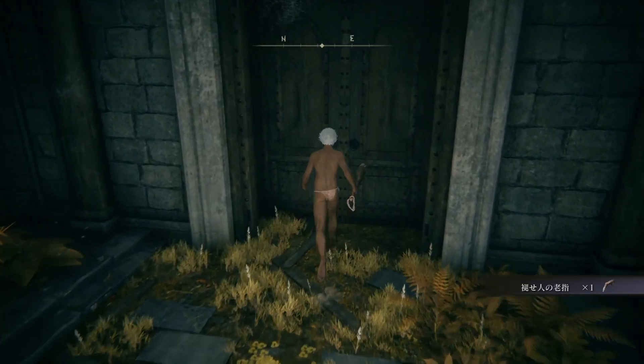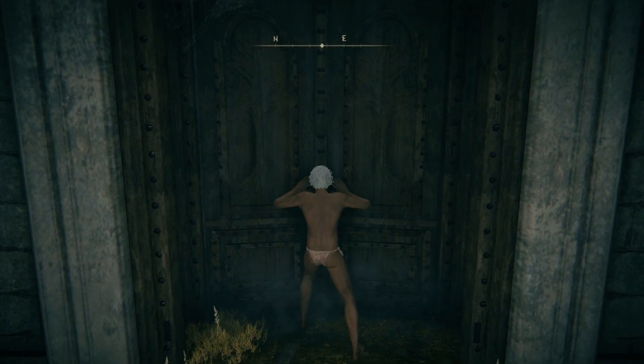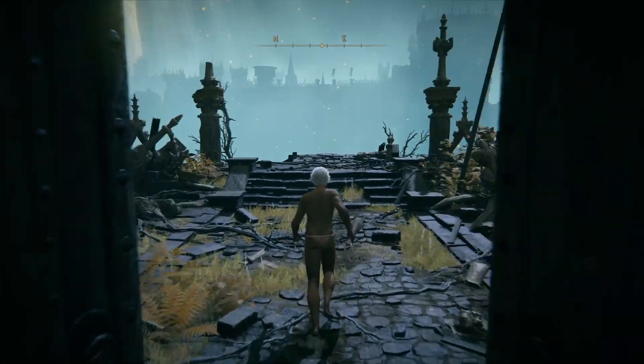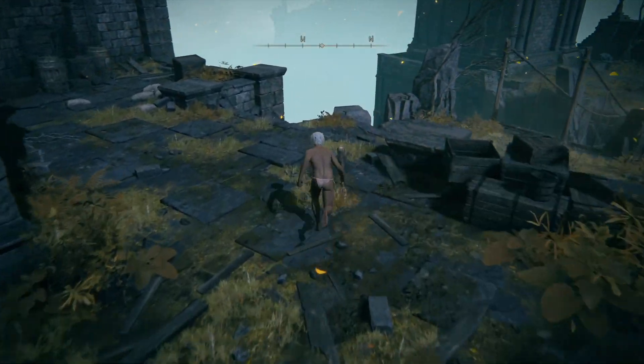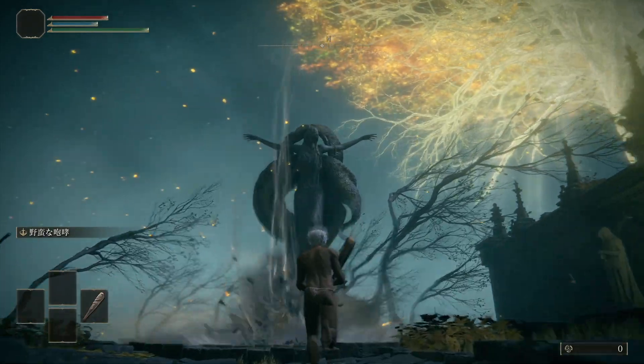I thought the two-star sword he comes with in New Reincarnation was always very interesting, because that's like a fencing type of sword. I looked at all of the starting classes and none of them really appealed to me. One of them does come with a thrusting sword, but it's the prisoner, which has a lot of intelligence, which I don't need. So we'll just go for the wretch.